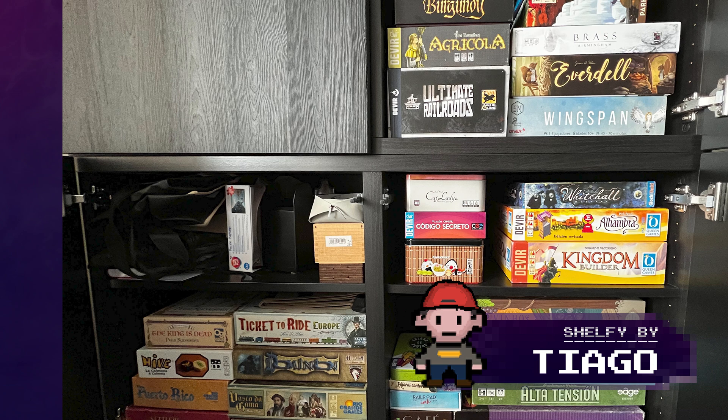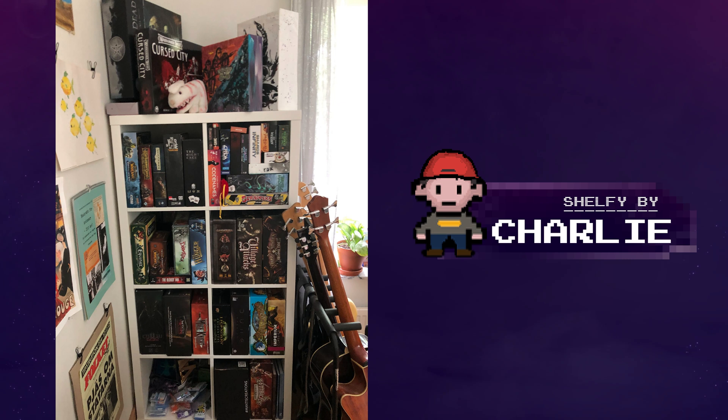What's up with that shelf to the left on top? It feels like it's empty, but then I'm trying to look more closely and there's something in there, right? Tiago, what is it? Why aren't there more games in there that we can clearly see? Well, there will be Quacks and Lost Ruins of Arnak. Charlie likes the fantasy world, I think, right?